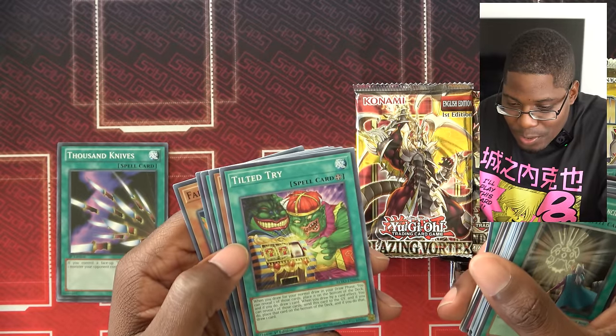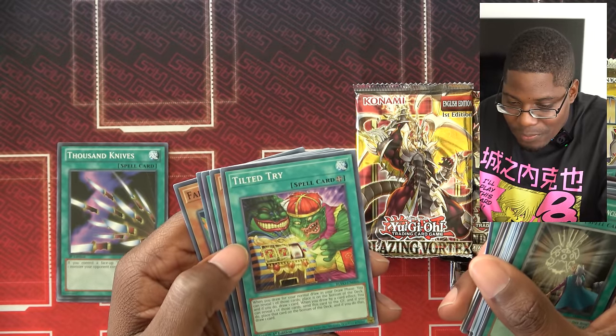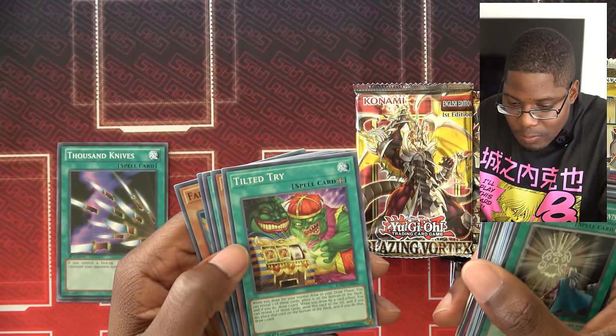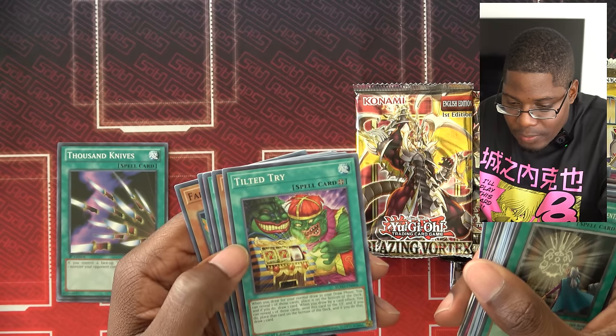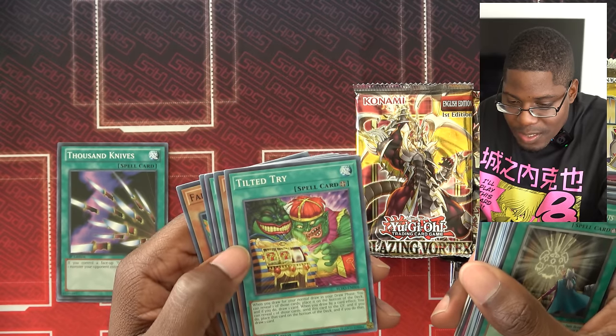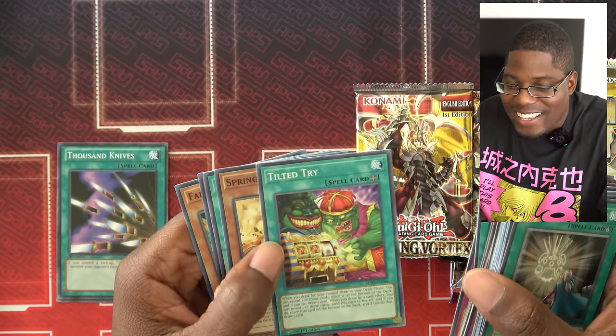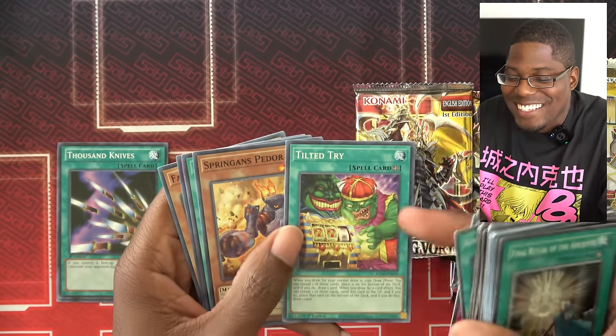Tilted Tri! When you draw for your normal draw in your draw phase, you can reveal one of those cards, place it on the bottom of the deck, and draw one card. When you draw by a card effect, you can reveal one of those cards, send this card to the GY, place that card on the bottom of your deck, and draw one. Heck yeah! That's going in the deck.